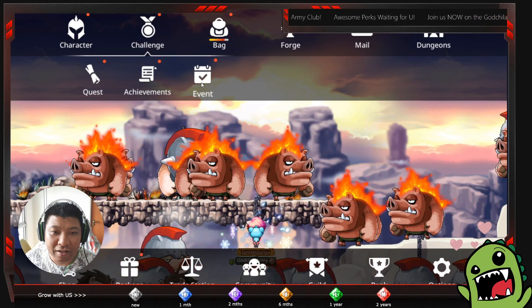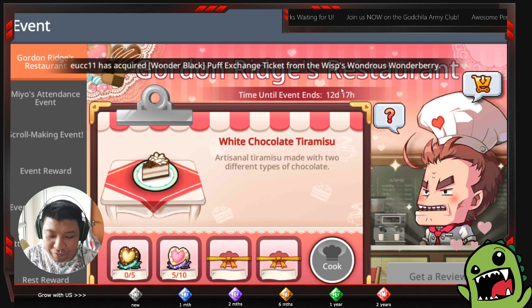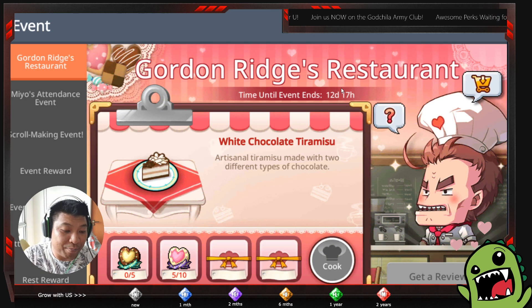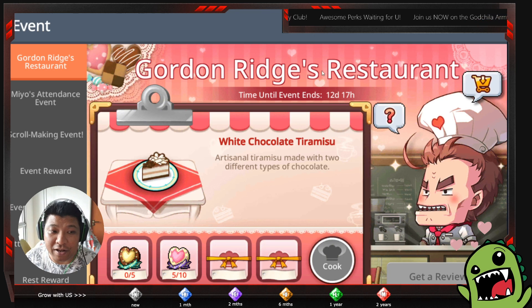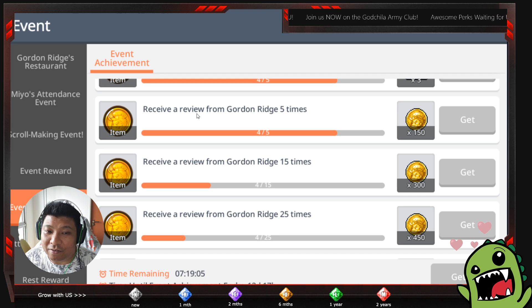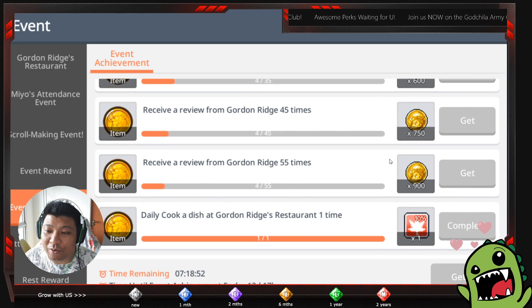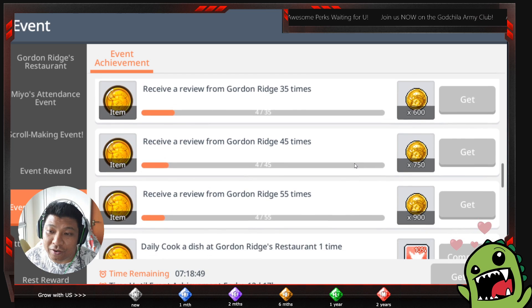So it's 125 coins per day if you get perfect scores on all five. Let's look at the number of days for this event — there are 12 days. 12 days times 125 gives you 1,500 coins total. But not to worry if you fall short, because in the event achievement tab, if you cook five times per day for 12 days you get an additional 150 coins per day from achievements, which adds up to enough to reach the 2,000 coin exaltation scroll.